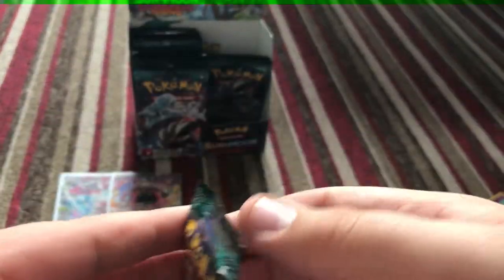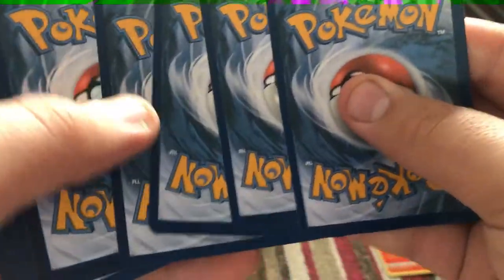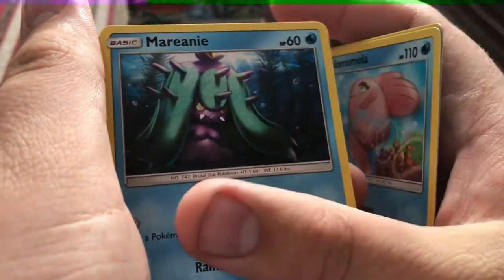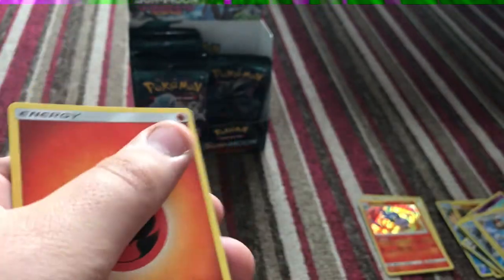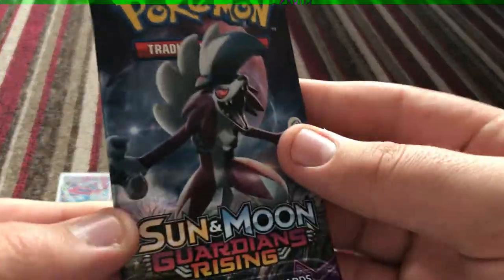Guys, I'm just puzzled at the moment. Guys, you literally saw it with your own eyes. We've got an Enhanced Hammer, a Lolomola, Marini, reverse Watchog, and a Victini Hollow. Yeah guys, that is a hollow. Guys, I cannot believe — leave that, that Lola.